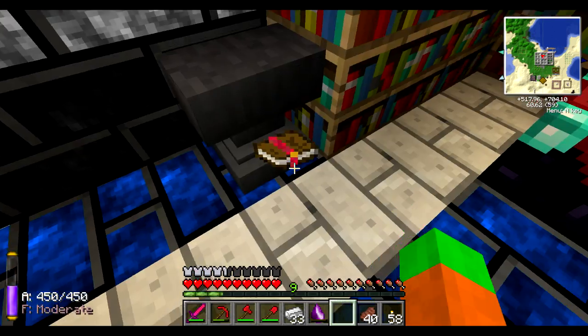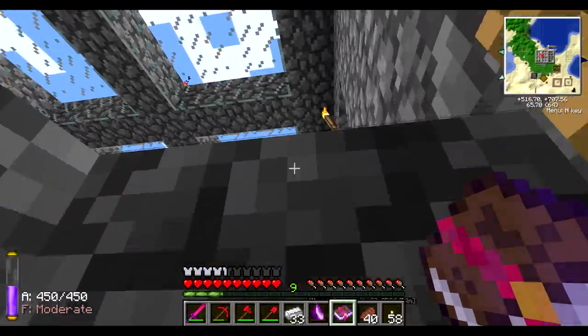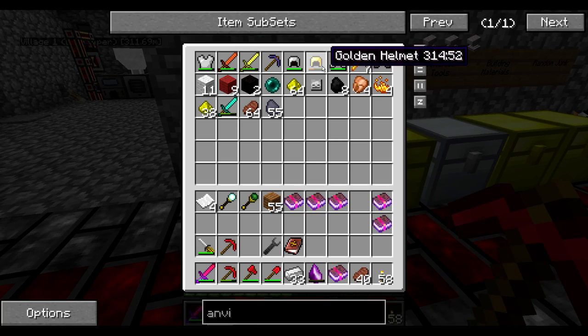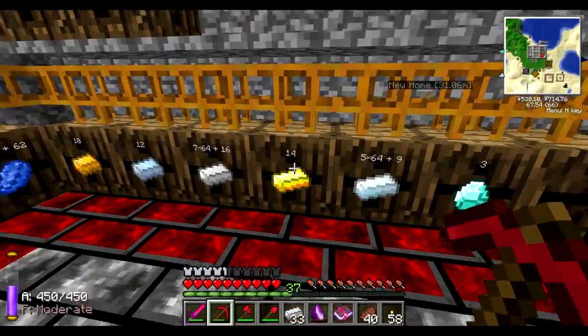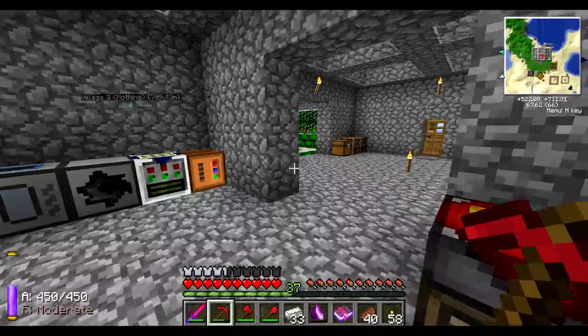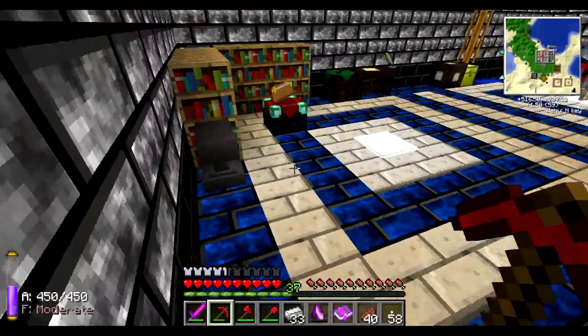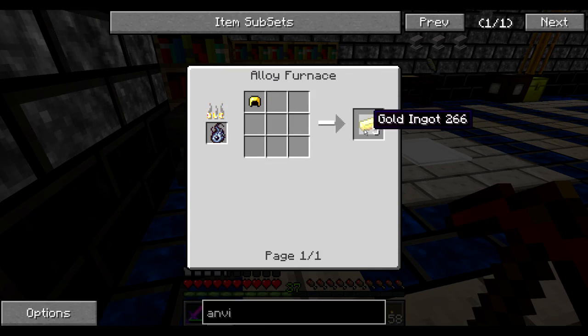Thankfully, because of my Blaze Farm, I really don't have any problem getting experience levels, so I don't care. Also, since I just got my anvil, I'm going to do another thing — I'm going to get my golden helmet that I found previously on one of those lucky zombies or skeletons that spawned with it. I'm going to repair it, and you may ask yourself why.